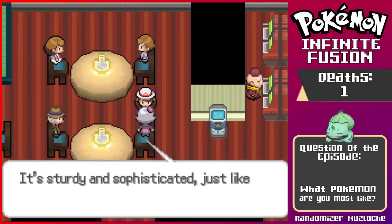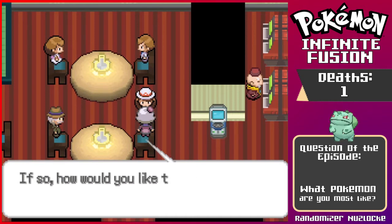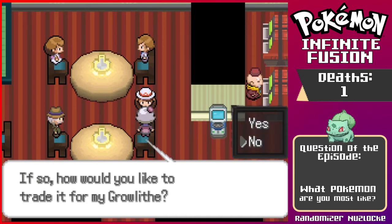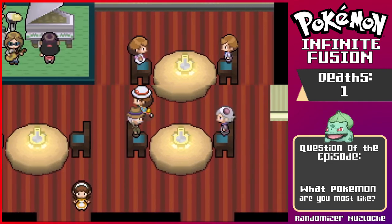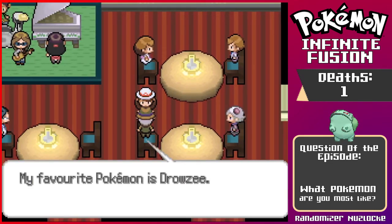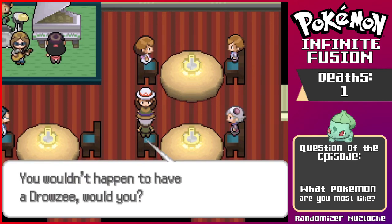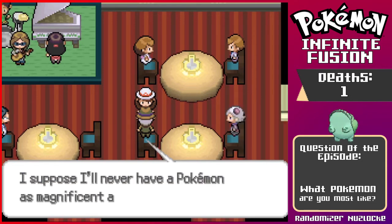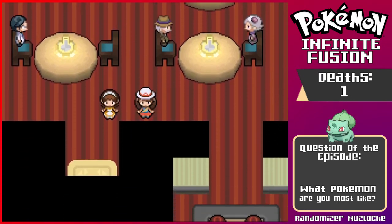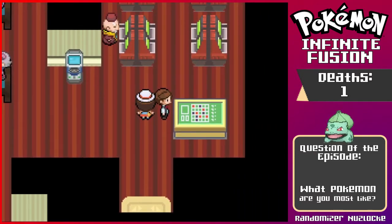'My favorite Pokemon is Shelder — it's sturdy and sophisticated just like me. You wouldn't happen to have a Shelder would you?' I don't, sorry ma'am. She wants to trade it for a Growlithe. And the gentleman: 'Drowzee is elegant, sophisticated, and well-mannered just like me. You wouldn't happen to have a Drowzee? If so, would you like to trade for my Seel?' No thank you sir — I also do not have one, so even if I did want it I wouldn't be able to.